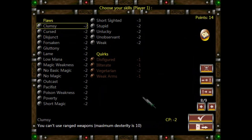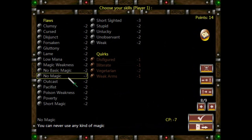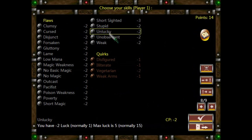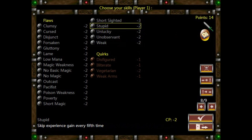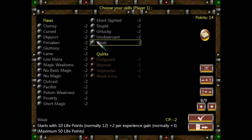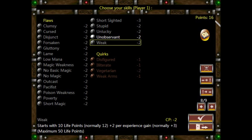You can be disfigured, illiterate, capable of no magic at all, unlucky, unobservant — various things which give you more points to spend on the positives. So we have 14 points by default, but if, for instance, we take Unobservant, we'll get an extra two points for 16.